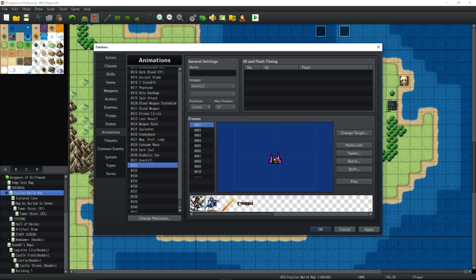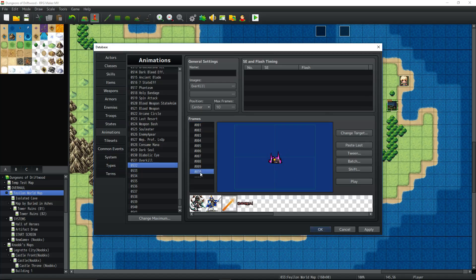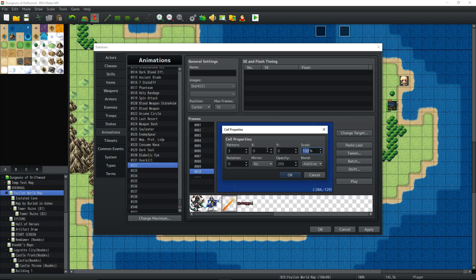On the first frame we're going to select the sword, right-click and paste new — doesn't matter where. Edit that: start with angle 0, keep the pattern at 3, change the X and Y to 0, scale to 100, opacity to 255, and change the blend mode however you want — put that right there in the center. Now go to the 10th frame, do the same thing: paste it, right-click, edit new, go X=0 Y=0, scale it up to like 400 or 500, change the opacity to like 100, and change the blend mode if you want.